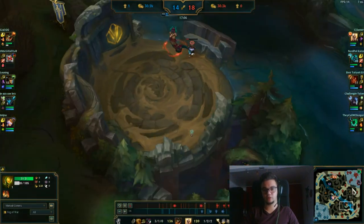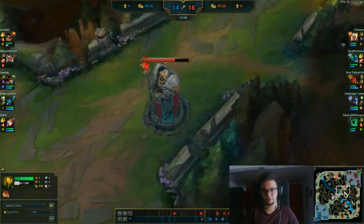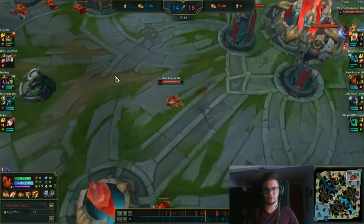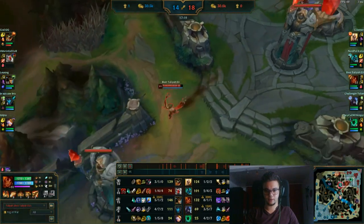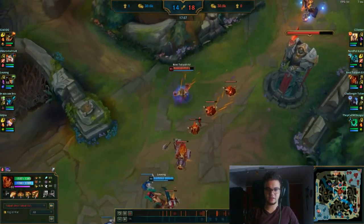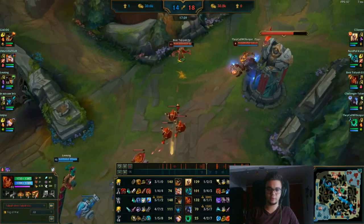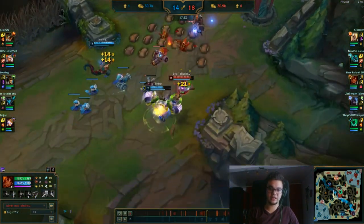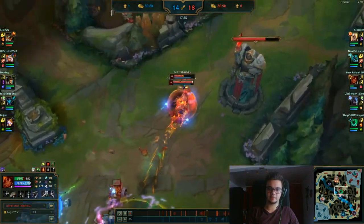A good Qiyana maybe would have killed me. You can see my itemization here — I'm going for Rapid Firecannon after Sorcerer's Shoes, trying to get those sweet one shots. And here we start having some problems — not because I escaped that, but I cannot escape a flashing Renekton. This is the moment where they'll start to slowly get back in the game.